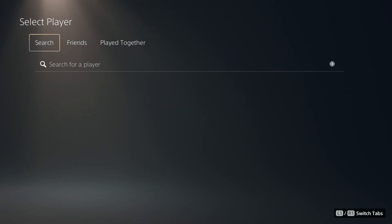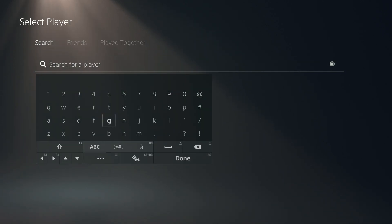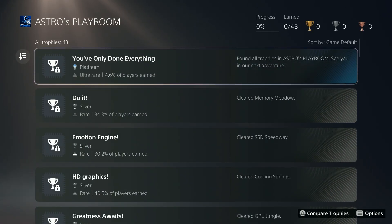Now we can select a player that we want to compare with. If you have your player in your friends list, you can go to friends and select the player. You can also go to play together, or search for a player if needed, and then select the player and compare your trophies from a specific game. And that's pretty much it.